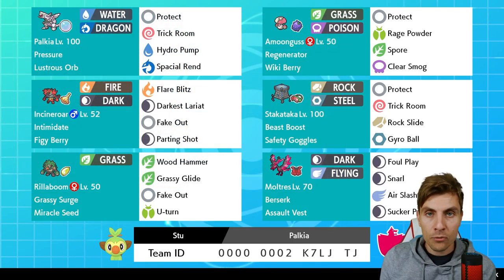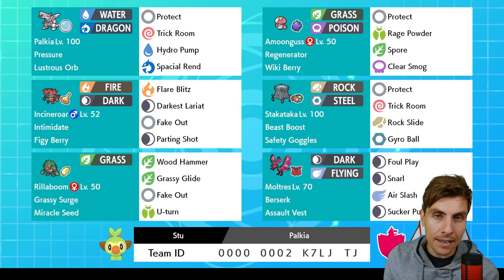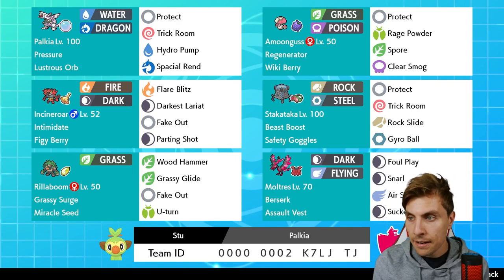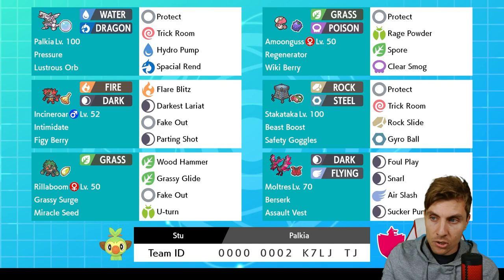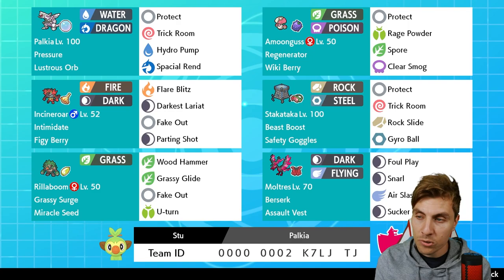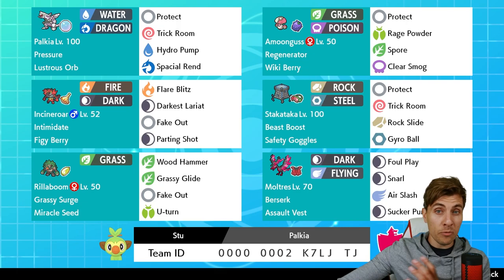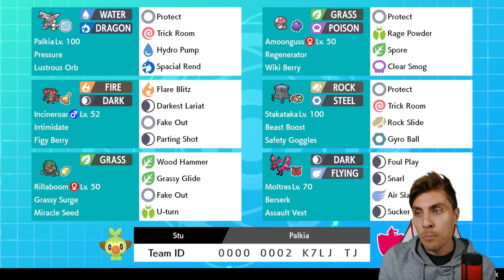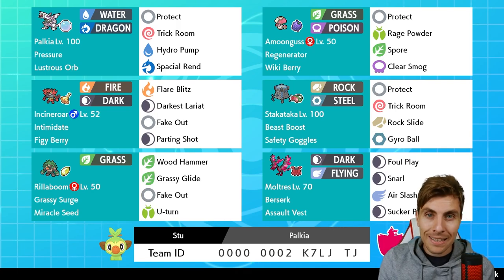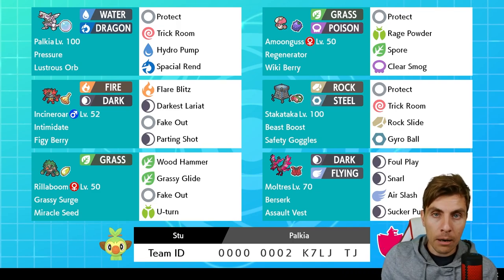There is the rental code for the team, so if you do try it out, please drop a comment below and give Stew a shout out. Palkia is restricted in Series 10 and has Trick Room as an option that not all of its restricted counterparts have in this format. It has a base 100 speed, so it can perform pretty well both outside and inside Trick Room.